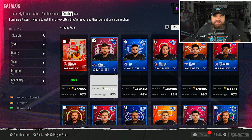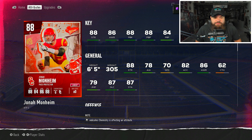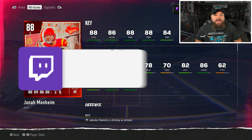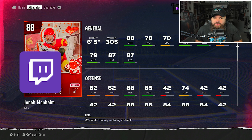Center is by far the easiest position because they dropped the best center as a field pass promo card - Jonah Monheim, obtainable through packs or the auction block. He has 88 pass block power, 84 pass block finesse, and 85 run block - the highest run block and the best overall balance of any center. He's just the best center and it's not even close, especially since you can put abilities on him too.